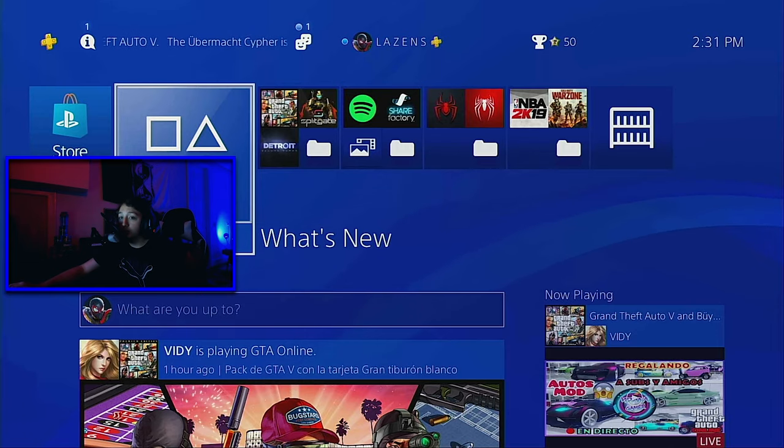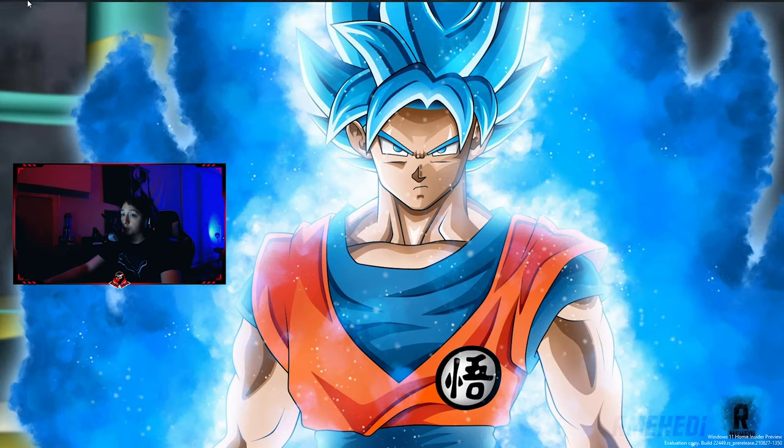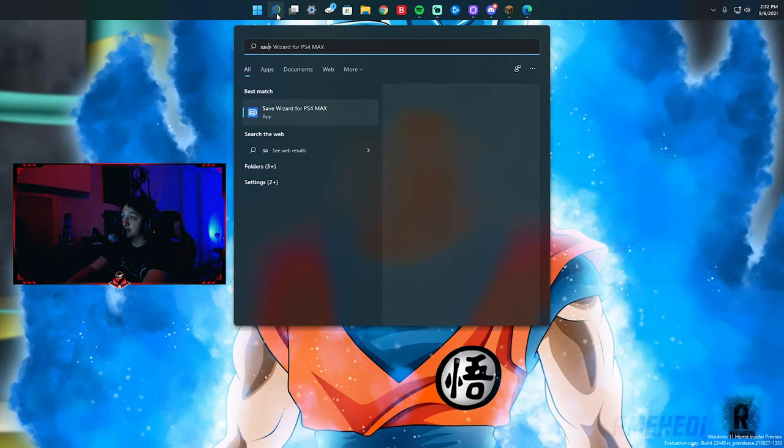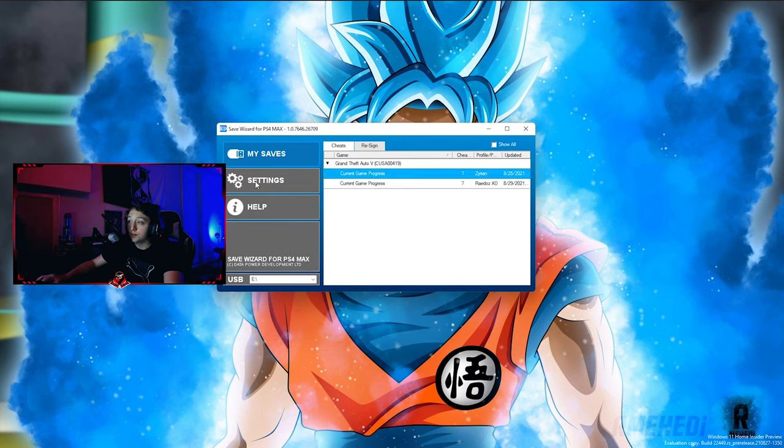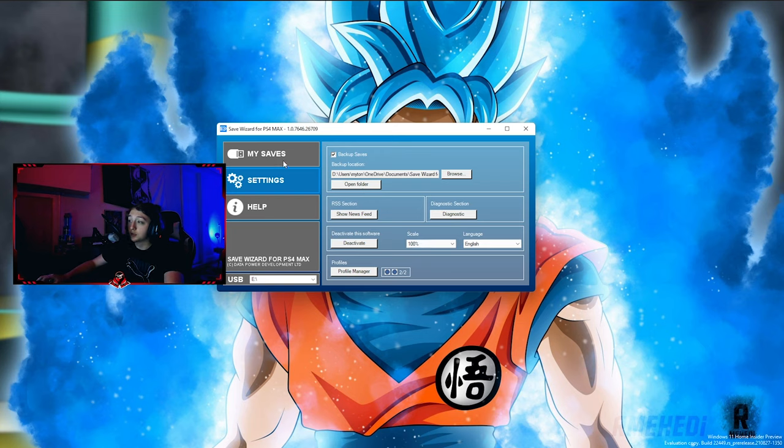The next thing you want to do is unplug your USB storage device and go over to your computer. Once you're on your computer, open Save Wizard. From this screen, you're going to want to create a profile — just go to Settings, Profile Manager, and set up your profile. Then double-click this arrow here.